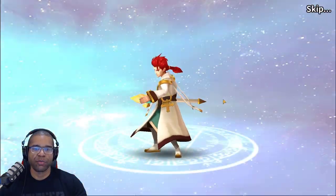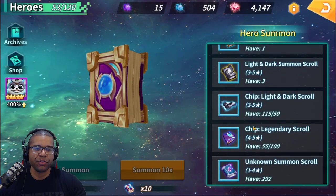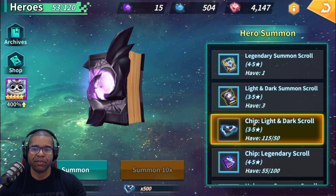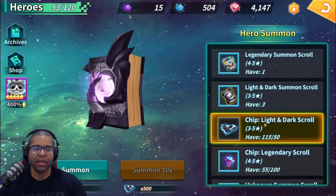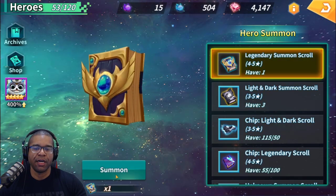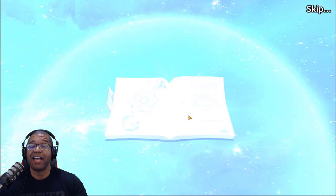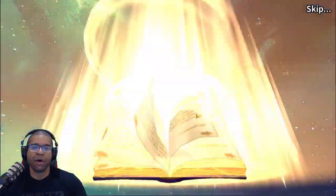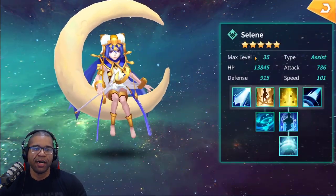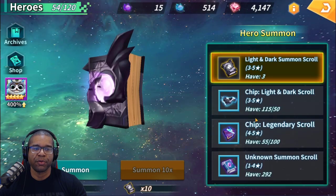No gold pull on that one. Divine Priest — not building that one anytime soon, but if any of these units are useful let me know and I'll take advantage of them for guild wars or something. Let's start with the legendary summon scroll and work our way into light and dark pulls. I haven't done a lot of light and dark summons and I have not pulled an LD nat 5 yet — hoping today is the lucky day. We got a copy of Selene — nice little surprise. We already have a Selene and can use it for sanctify to improve stats.